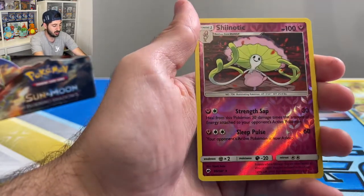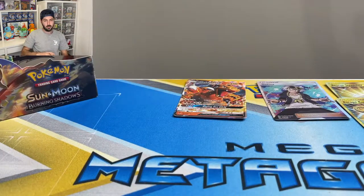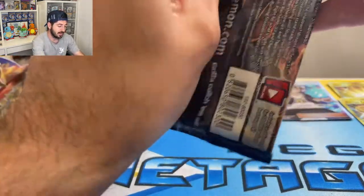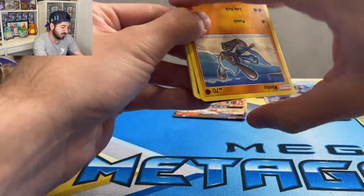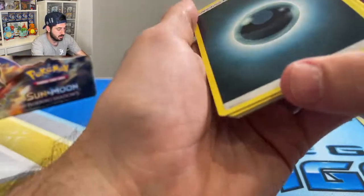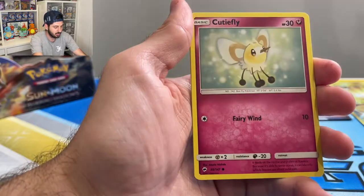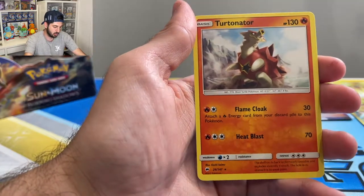Hoot Hoot, Shinodic, Weevil. Also, if you're a new collector and you want to know how to store cards, go to my page — I have a video on how to store your cards, how to send them in for grading, and how to protect them. I think it's very important to let new people know. Riolu, Grimer, Lady Bar, Cutiefly, Horsea, reverse Croagunk, and a Tauntonator.